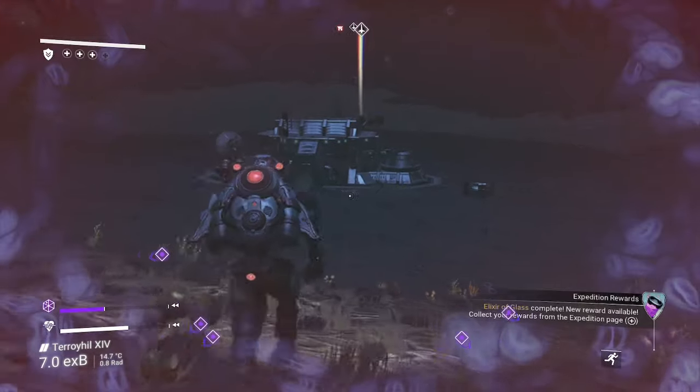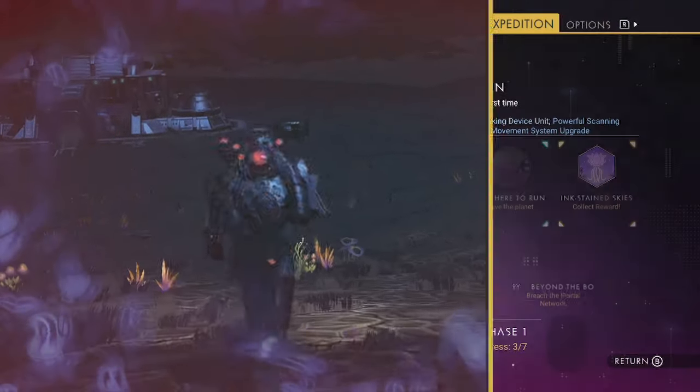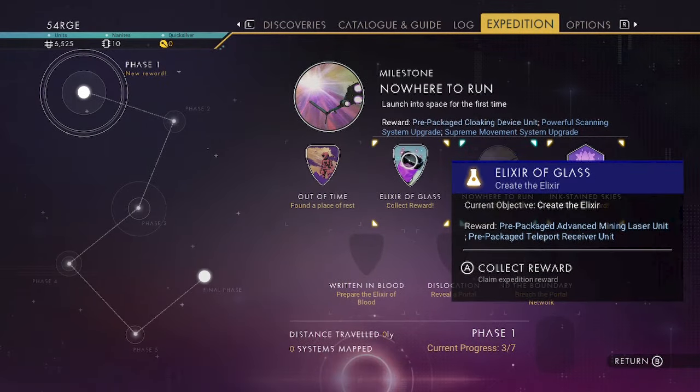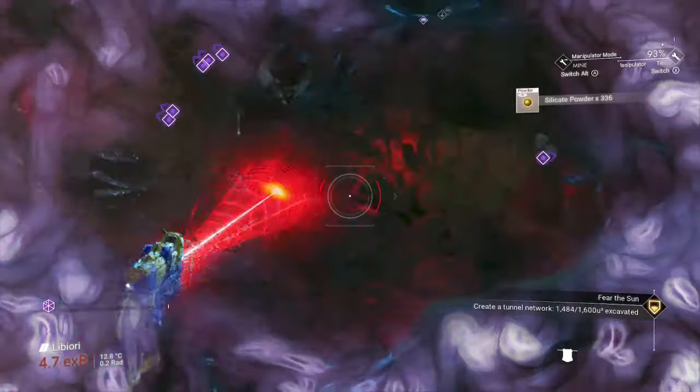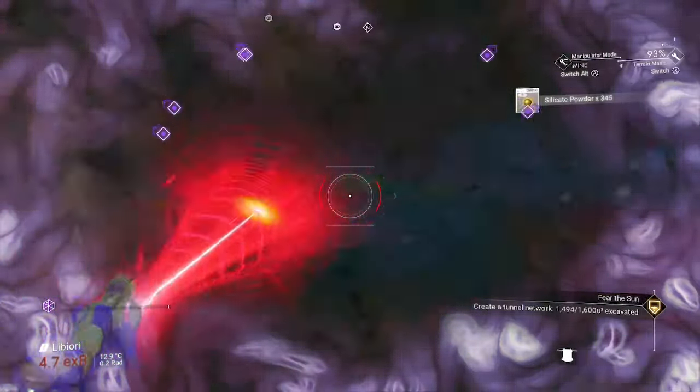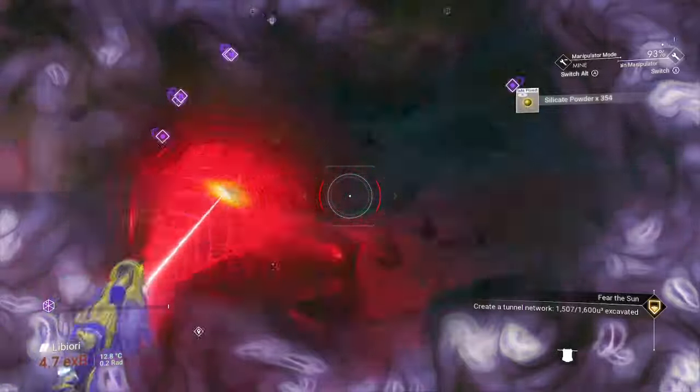If you stop drinking elixirs of glass and let the boundary waver, you'll unlock the edge of glass objective. And for another quick and easy objective, use your terrain manipulator to dig 1600 units underground for the fear the sun objective.